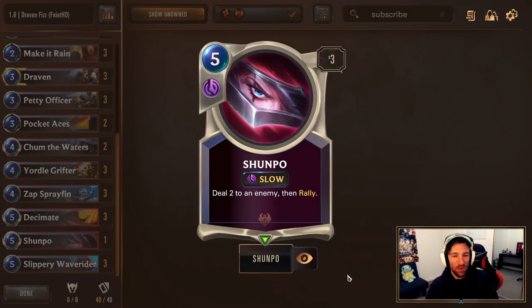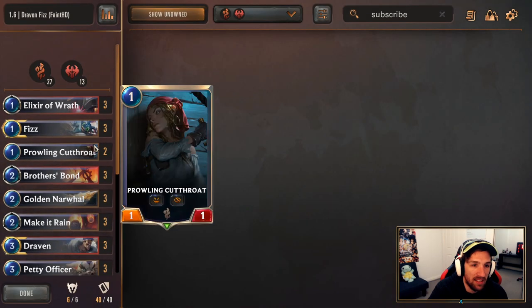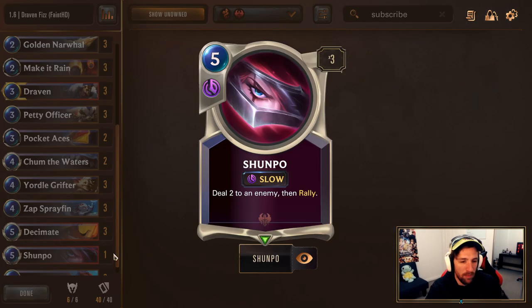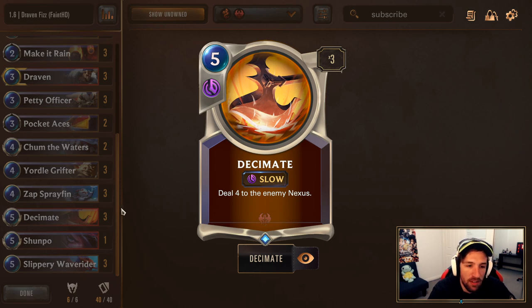We are also going to use one copy of Shumpo because unlike the other rally effects, it's hard for this one to be denied by our opponent. Deal 2 to an enemy is pretty relevant, then we rally — of course it's at slow speed, but unlike Citrus Correa which needs more mana banked up, and Fizz's actual spell card — Playful Trickster — which we can get from Fizz here and there, those cards can be interacted with. If we bank up some spell mana, the one chance we play Shumpo could be quite unique — three times Decimate to kill our opponent over the top.